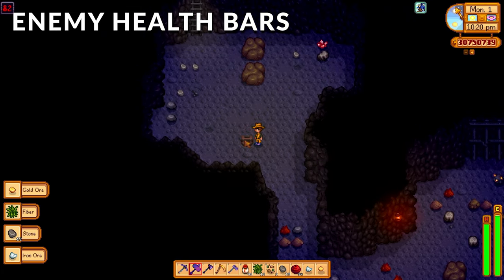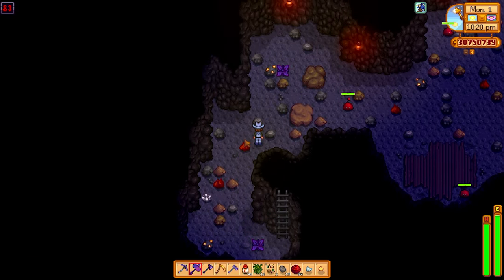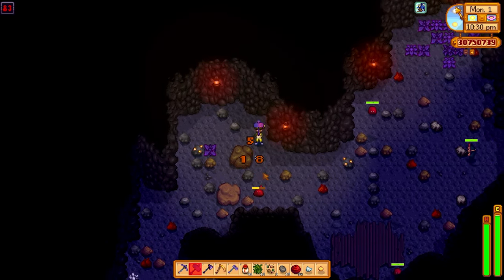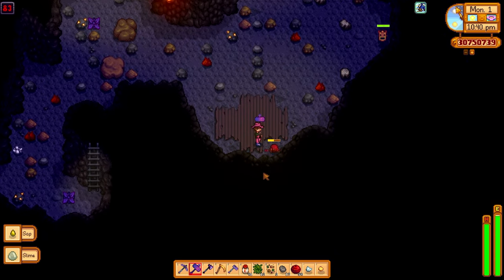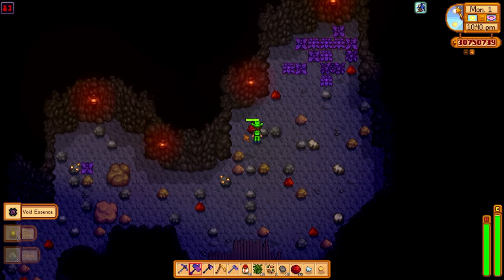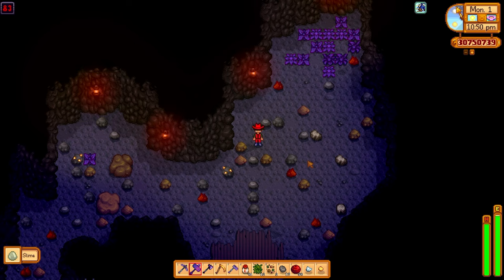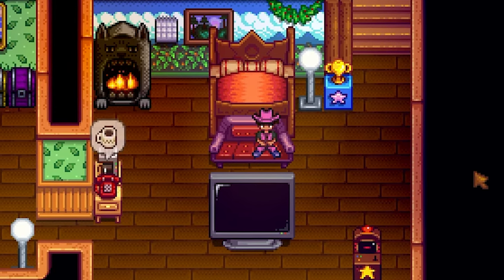Next up we have Enemy Health Bars. This is so handy, especially for the more formidable enemies the game has to offer. Let's take a look at these red slimes — the thing about the mines is that when you go from the mid-tier down to the bottom tier it's like getting thrown in the deep end. Red slimes are probably one of the first enemies you'll find that can take half your health bar away in one hit. When you have the health bars displayed like this, it gives you a lot more confidence to fight something, especially when you can see it's almost dead.